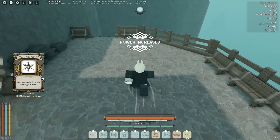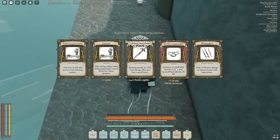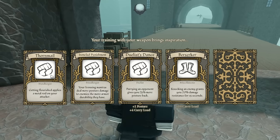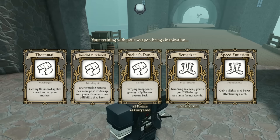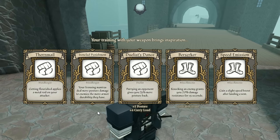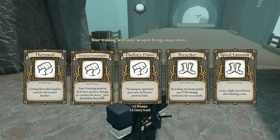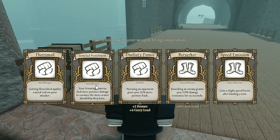Master Ironsinger. You can now obtain Freestar Ironsinger mantras. Lord Commander — that's 5 HP right there. These are the first two Ironzing talents I've gotten. 'Getting Flourished applies a Metal Rod on your attacker' — the Metal Rods don't really seem all that, I'm gonna be honest. 'Your Ironzing mantras deal more posture damage to enemies the more armor durability they have.' Wait, this is kind of like the talent I made up, except it scales off of armor durability. This one seems pretty good, I'll try it out.